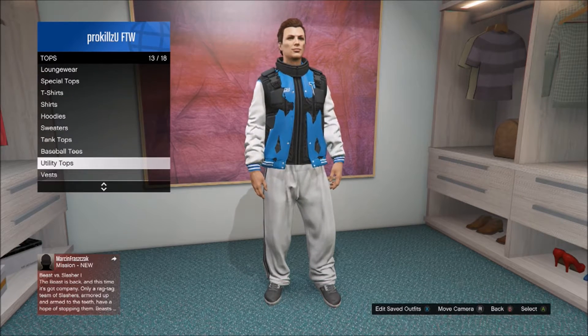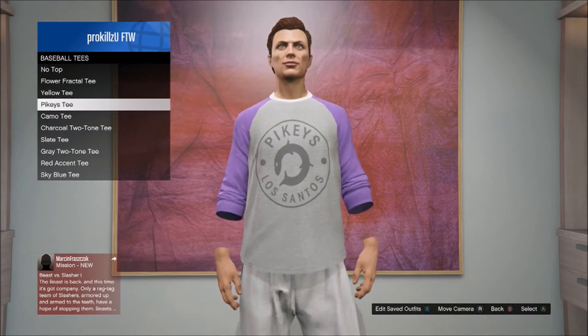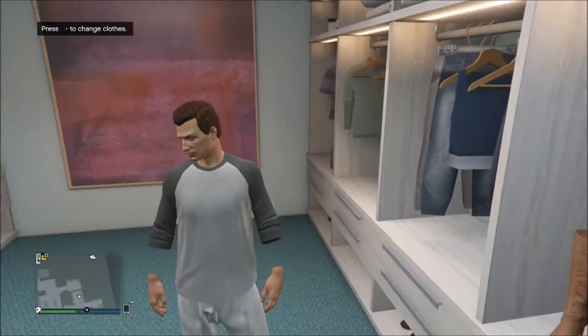Now go down to baseball tees and scroll through them until you find one which gives you invisible wrists. Once you've found it, equip it and back out of the wardrobe. Go ahead and save this as an outfit so that in the future you can access it whenever you want.